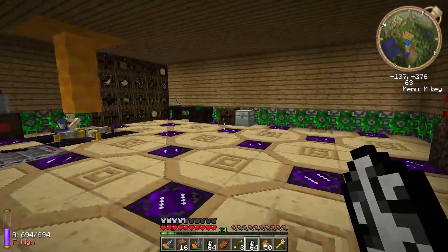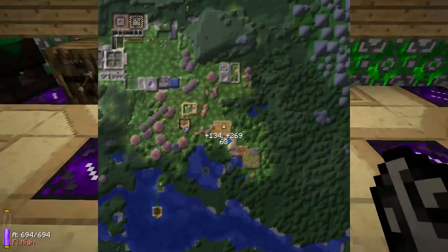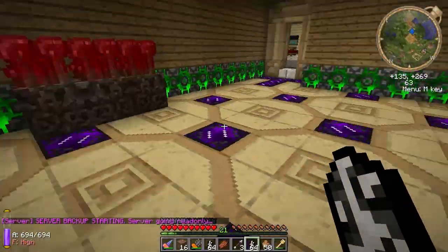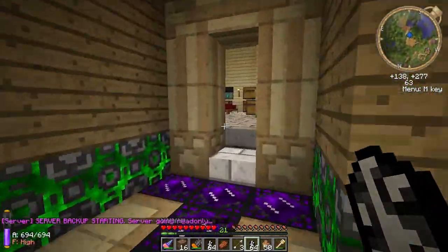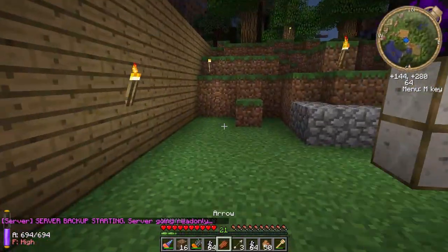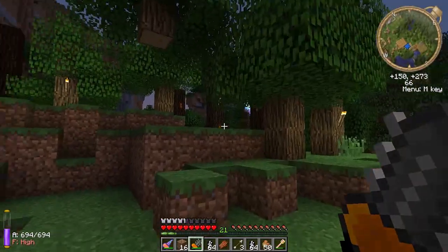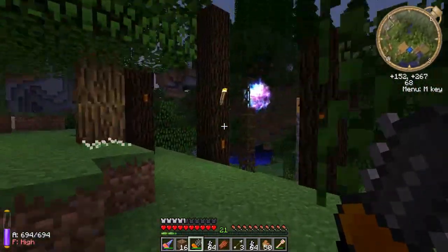They've got — somebody's, not sure who it is — like this person over here, maybe we should go look at that. Let's go find out who's over here. It's getting dawn. I don't have my sword, but that's all right. Apparently now we're sharing this aura.